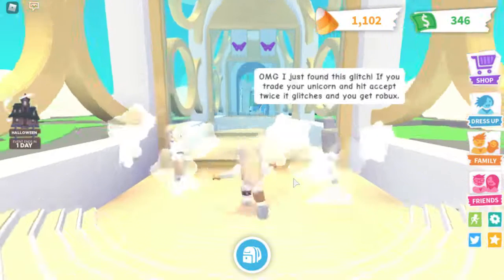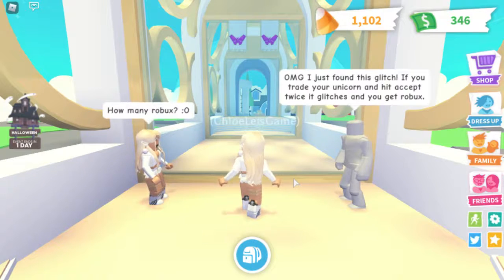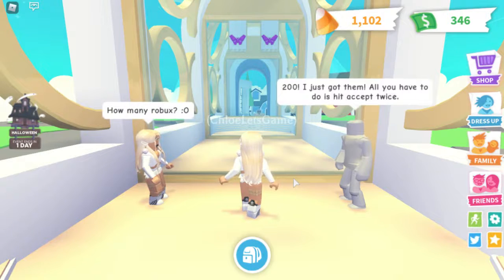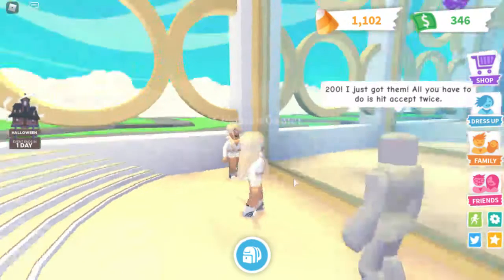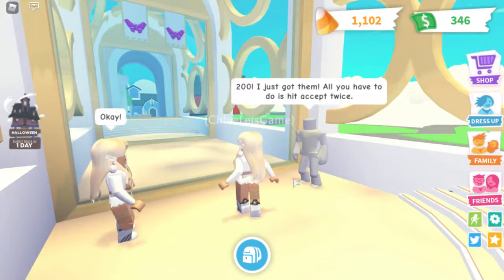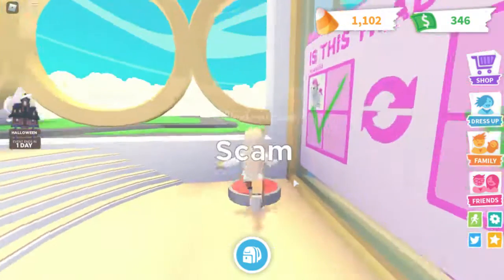Okay, let's begin again. 'Oh my god, I just found a glitch — if you trade your unicorn and hit accept twice, it glitches and you get Robux. 200 Robux, I just got them — all you have to do is hit accept twice.' That's obviously a scam!